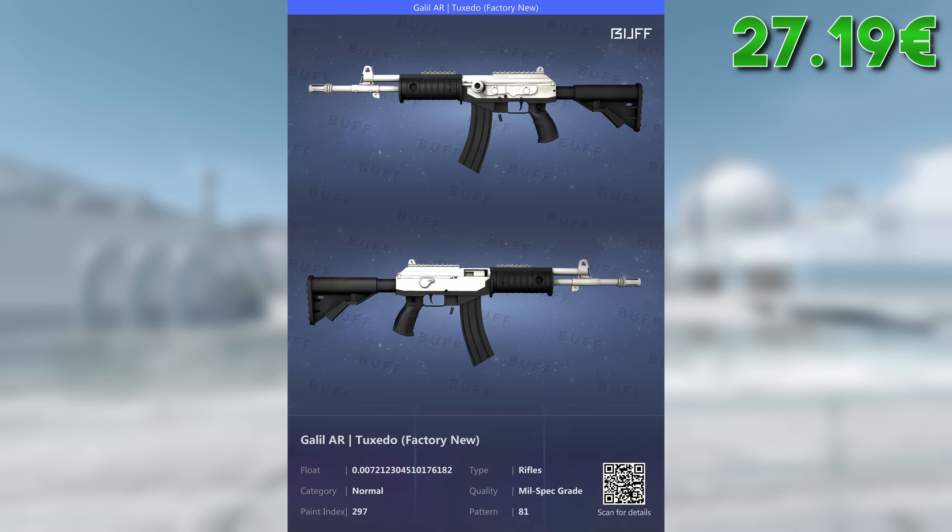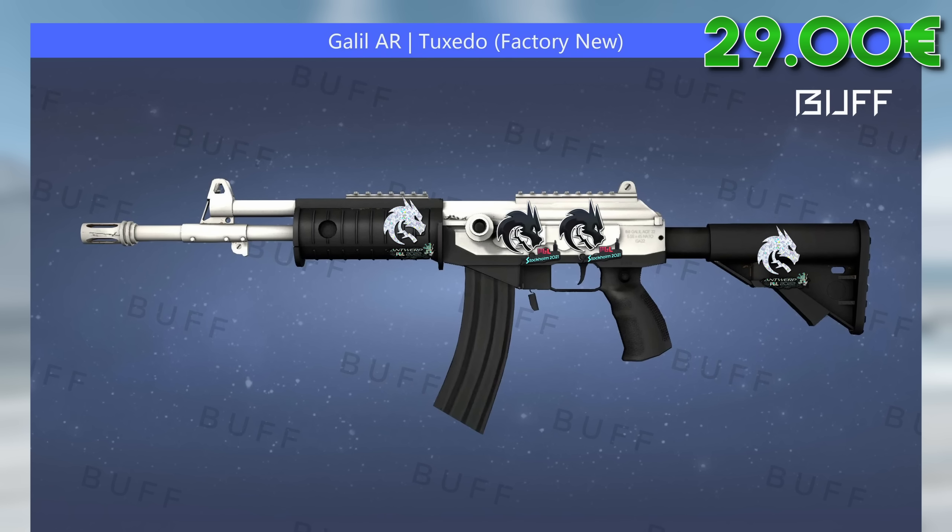Moving on to the rifles, the Galil Tuxedo is a dream in black and white for around €2. This one also has a lot of potential for fitting crafts with all black and all white stickers — for example the Spirit Stockholm Foil or Antwerp Glitter. You can get low float FNs with stickers for a little overpay, so if you plan on putting stickers on anyway, you might want to check some listings first.